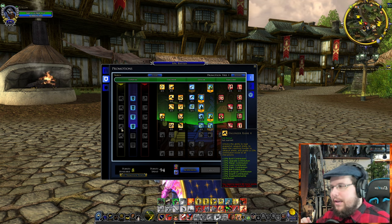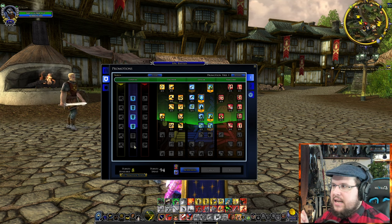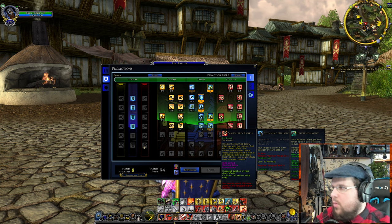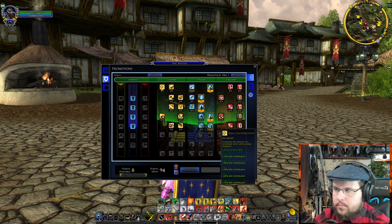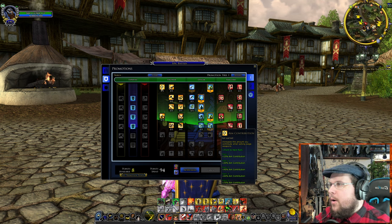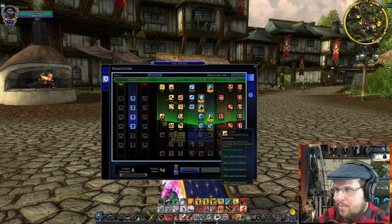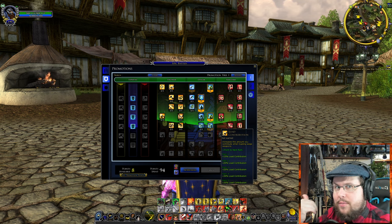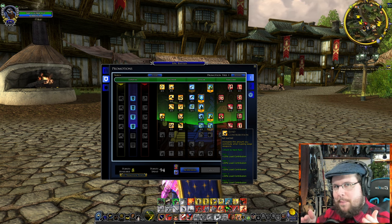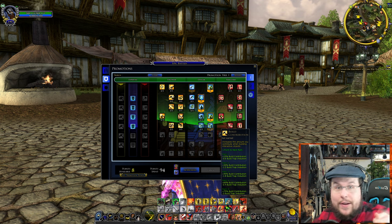Going through the individual engineer traits: Aim increases how well and how quickly you're aiming your siege weapon. Load increases how fast you can load your weapon. These are important because you're moving the weapon around to shoot — as I showed in part two. Build increases how fast you build things and set up traps, like getting a trebuchet ready or placing a bear trap to slow down orcs and trolls.